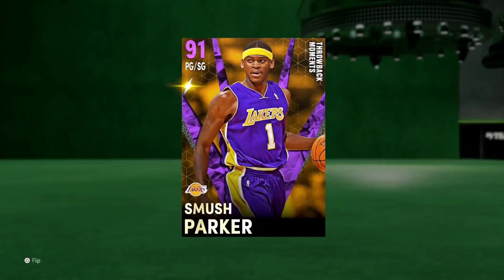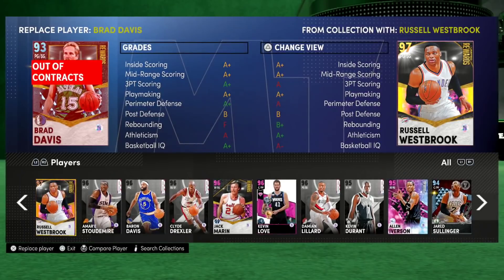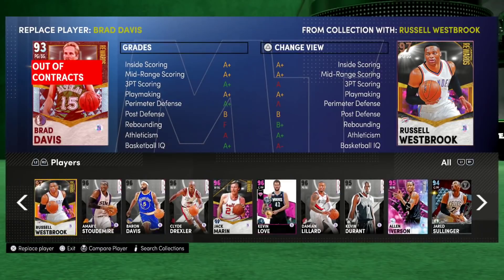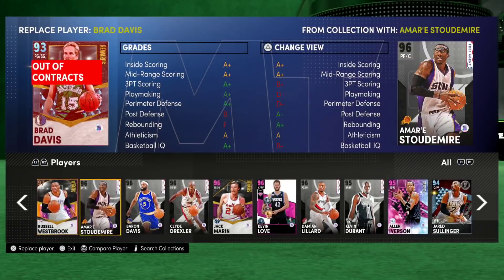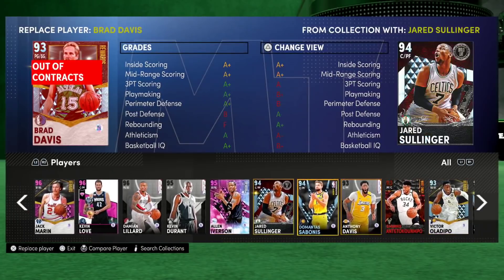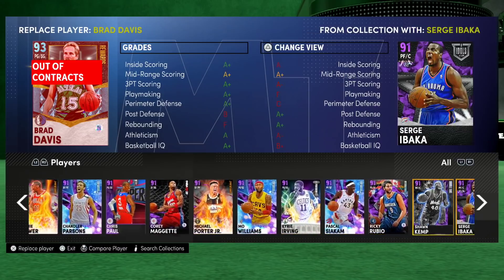There is no reason why you shouldn't use Smush Parker because he's a 91 overall. If you're really good with Westbrook — if you run to the basket and dunk on people with your point guard but can't use Simmons because you need your point guard to shoot a little bit — there's nothing wrong with Westbrook. The reason most people say he's bad is because most people create and shoot threes with their point guard like myself, so Westbrook's pointless for me. But he's not objectively a bad card. Players don't need to do everything.